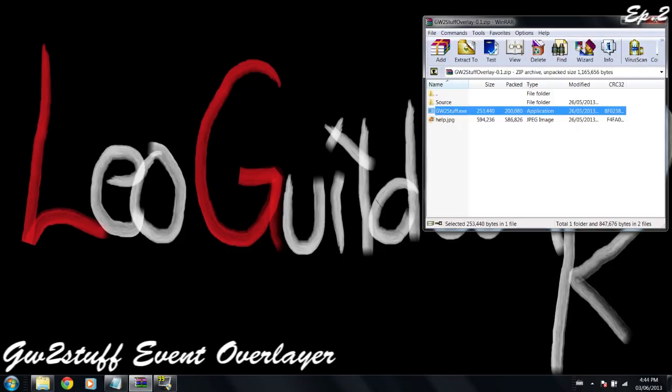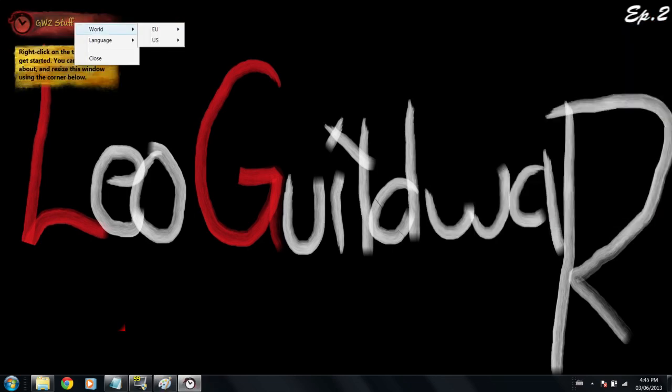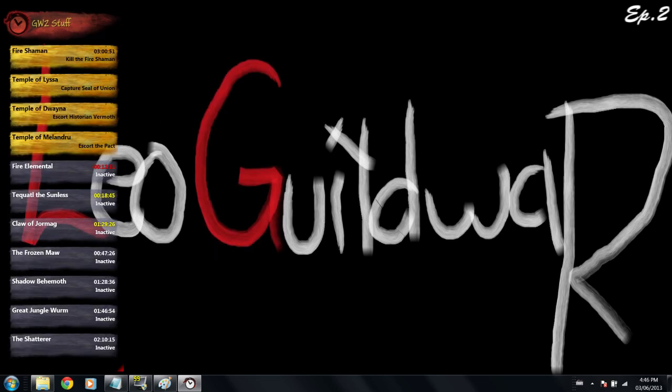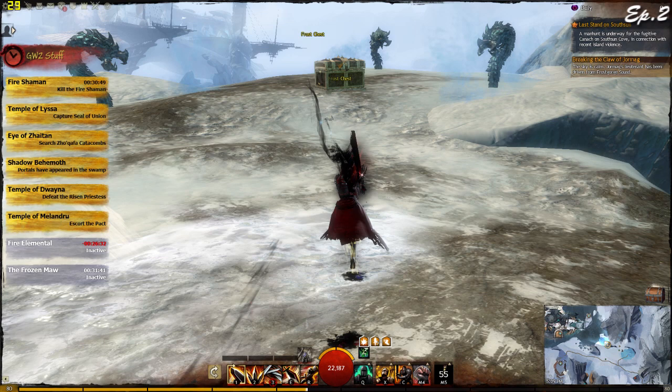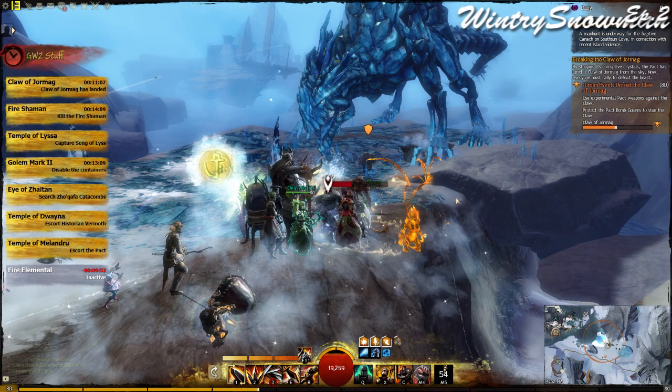First things first: the Guild Wars 2 Stuff Overlayer. This tool is great if you're just trying to farm world events or dragon chests to get that precursor you always wanted. It's an API tool that runs on dragon or world event timers and goes over your Guild Wars 2 window. It's not linked to your account at all, so your account is protected. This is provided by Windtree Snowman — you can find him on Reddit. I'll provide all links below. I love it.